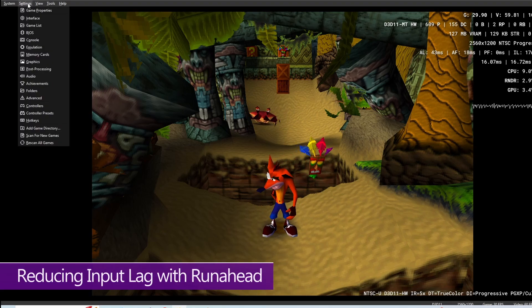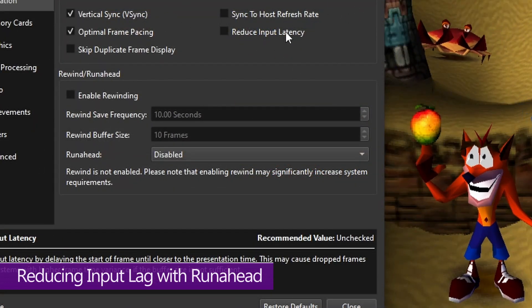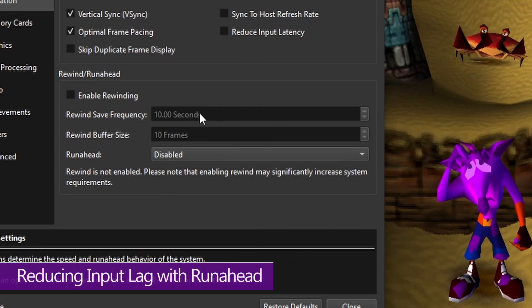If you need to change it, come up to Settings in the top left hand corner and open up the Emulation options. Now this Reduce Input Latency option up here didn't actually work for me, and that's because I've got a sneaky suspicion it's only for G-Sync and FreeSync monitors. So instead, we're going to use the Run Ahead option down here.